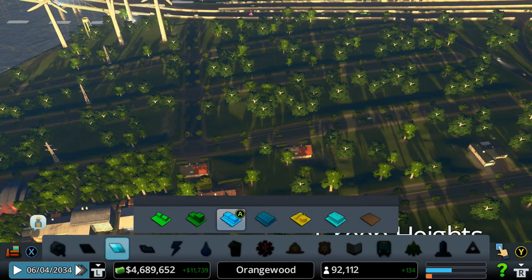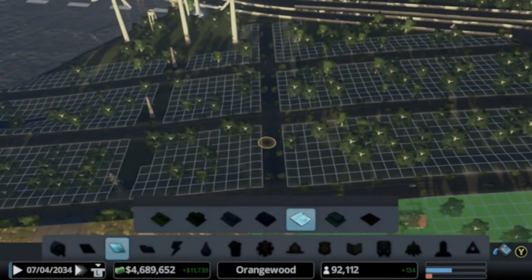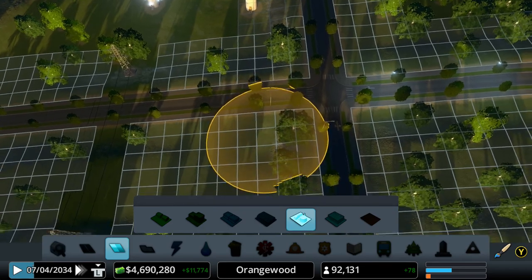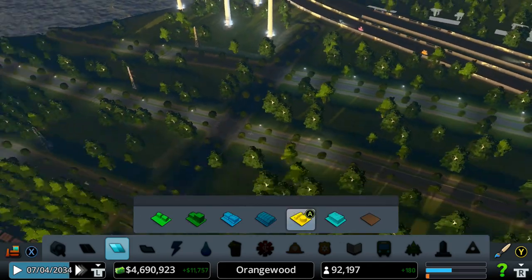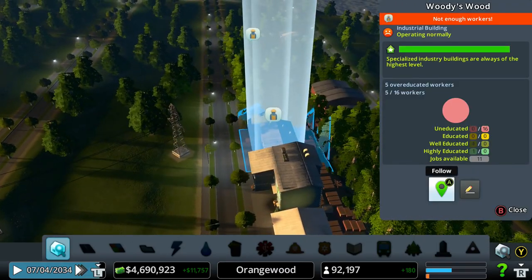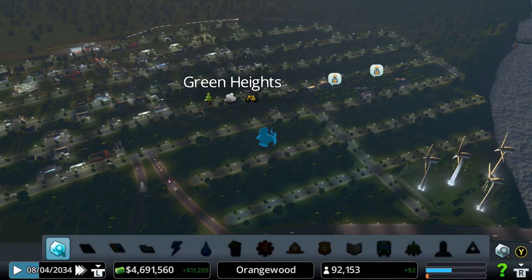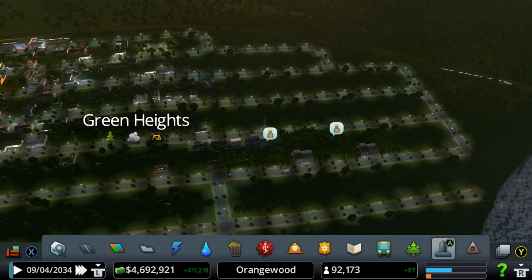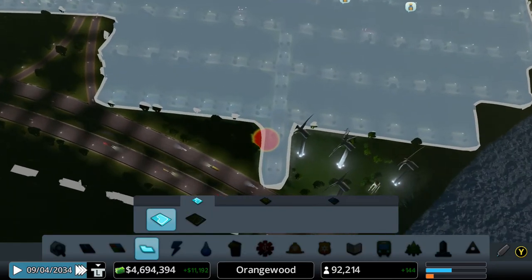I'm going to take out the industrial zone and use the brush fill-in tool to fill in this little area with lumber mills. Some people are complaining about not enough workers, but they will come — you just have to wait and have a little patience. Let me fast forward the game a little bit so our population can grow a little bit faster. We did this little road right here, so that's going to be perfect.